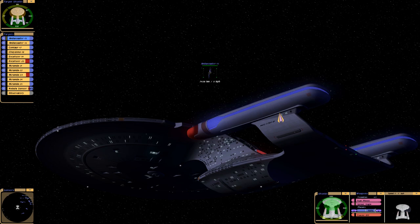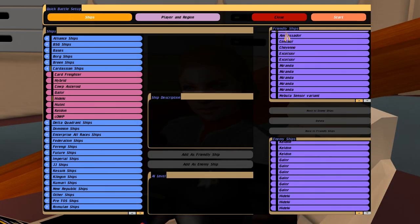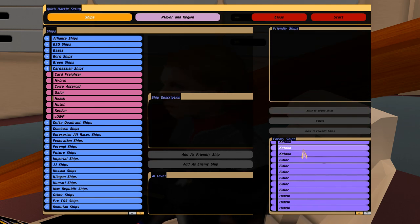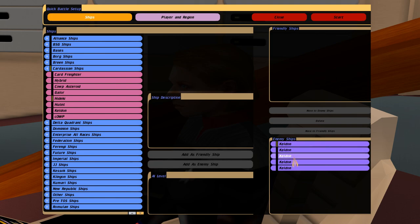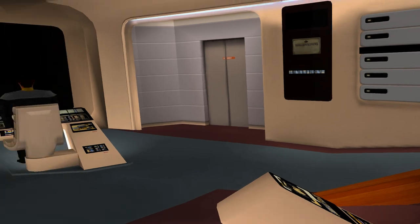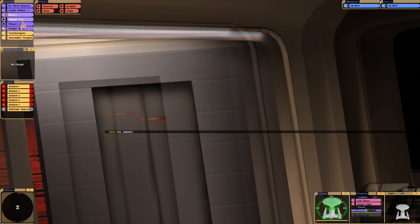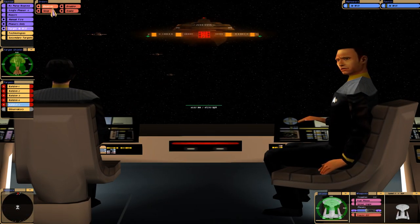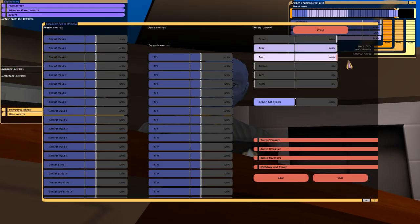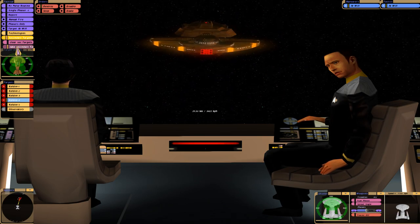Alright guys, that was an interesting slaughter. I'm not satisfied with this — let me do a quick Enterprise-D versus full Keldins battle. I feel like that wasn't too exciting. Let's do five Keldins, why not? Okay let's get battle ready. I have Felixstar hitting one of them while I prepare the shields to full power. Alright, now I'll take over — let's do secondary targeting on all five.